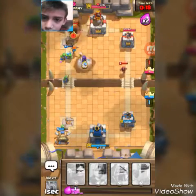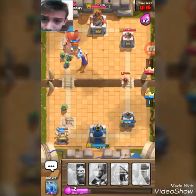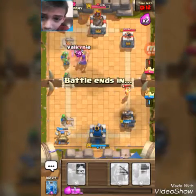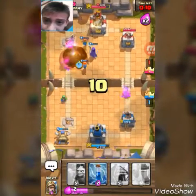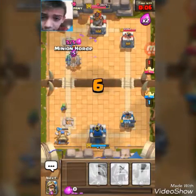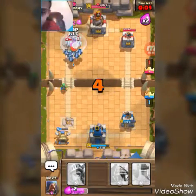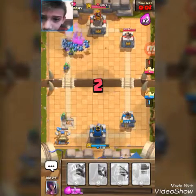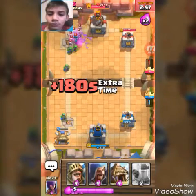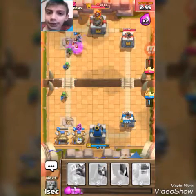Put a witch down — spooky scary skeletons! Put another valkyrie, don't care about his stuff. Then we got another minion horde. The zapper — that's gonna do good. Put another goblin hut down.